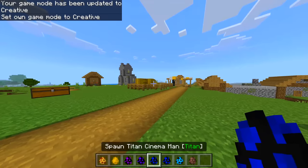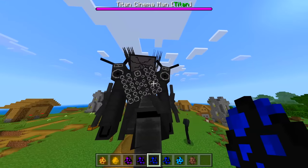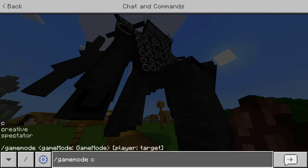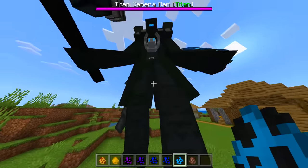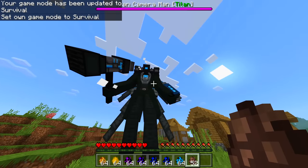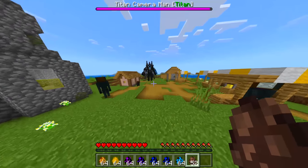We've got Titan Cinema Man — let's see how big this thing is. Oh my goodness, it's a giant! It looks like it's on one knee ready to propose. Spawning a villager — is he moving? He's kind of frozen. Next up is Titan Cameraman — oh look at that, nice! Very very nice. It kills the villager instantly.